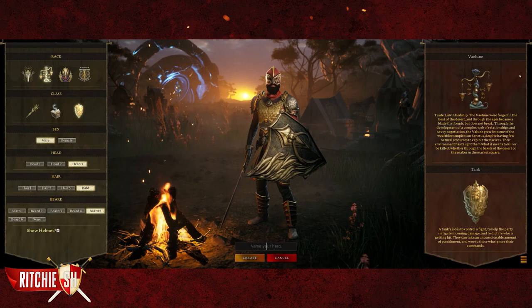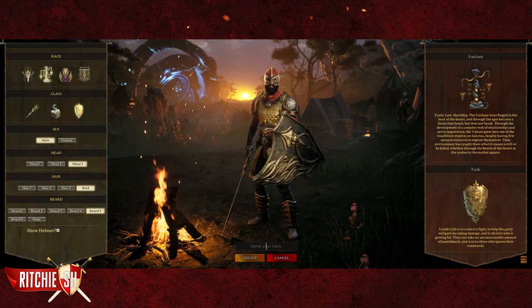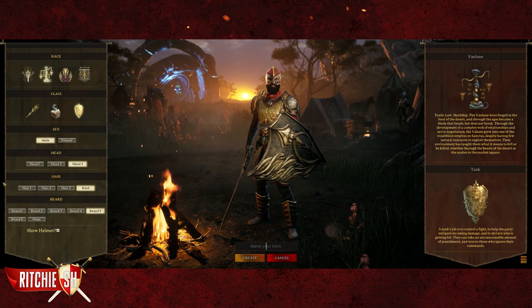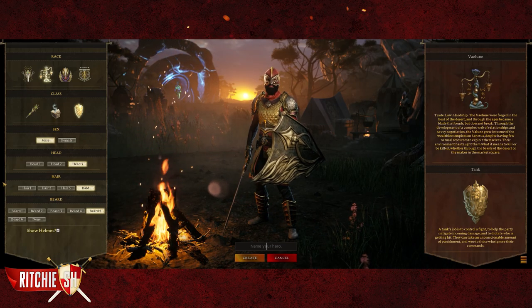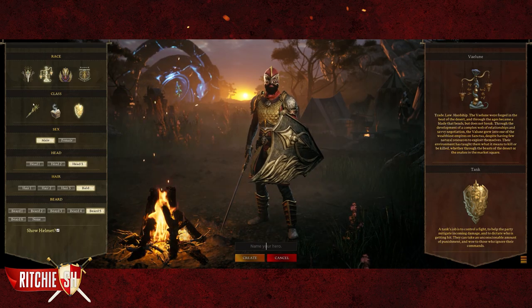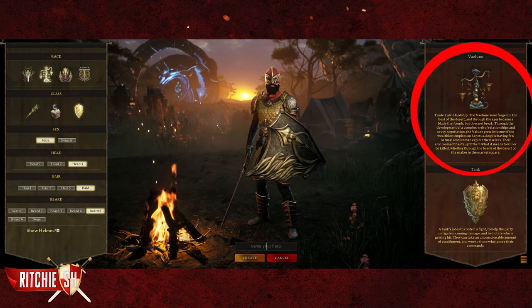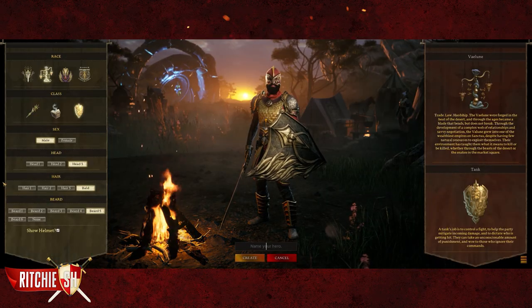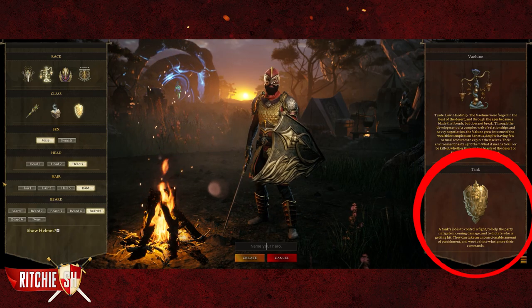Starting out with the character creation screen — obviously this is Alpha, a lot of this will change in the end and there will be way more customization options and it could look completely different come game launch — but it is our first look at the process for Alpha 1 and it is pretty cool to speculate on. Taking a look at it we have the race descriptions of the Valoon, which is one of the human races in Ashes whom we know to be those who live in the desert, and it is also showing a tank class which seems to be Stephen's go-to most of the times he plays.